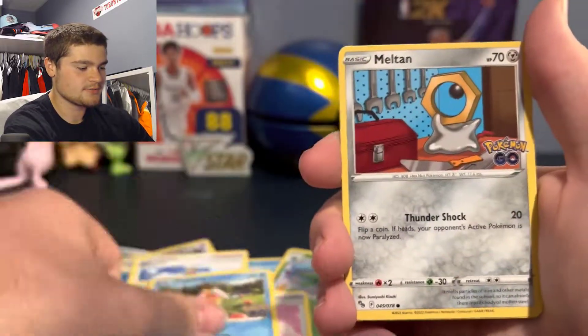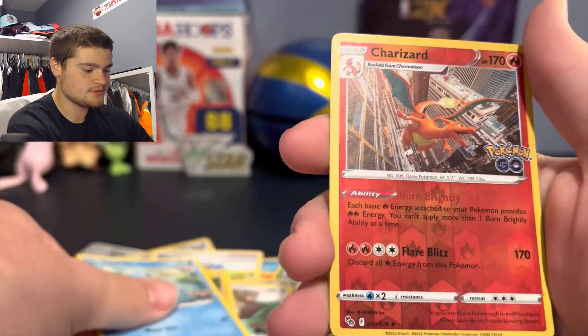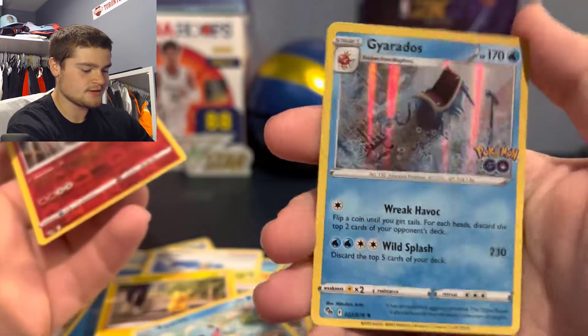Magikarp, Melmetal, Eevee, Pikachu, Squirtle, Charizard reverse — that's nice — and Gyarados.